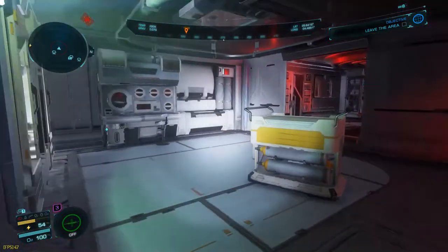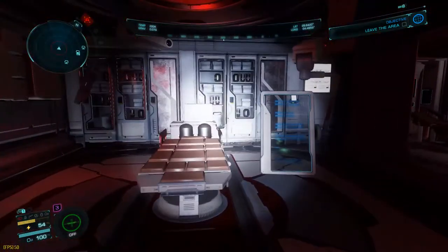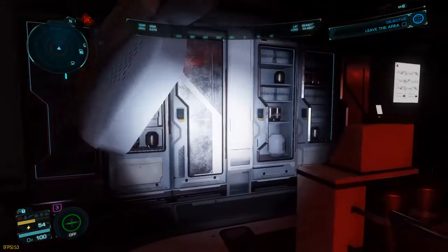Once you've gone to every building and put out all the fires, the mission is complete. Just call your Apex shuttle and head back into the station to hand it in.